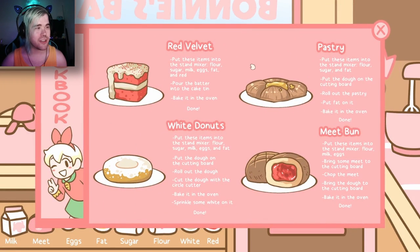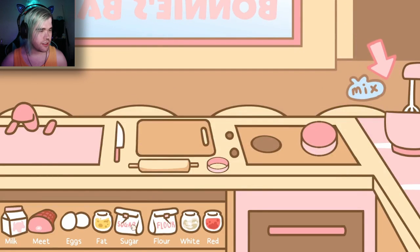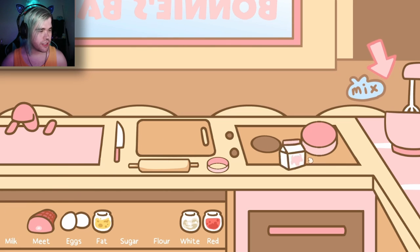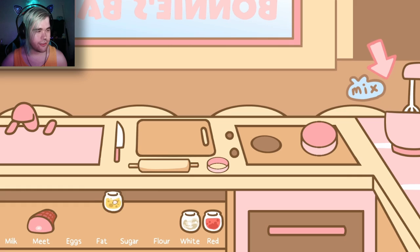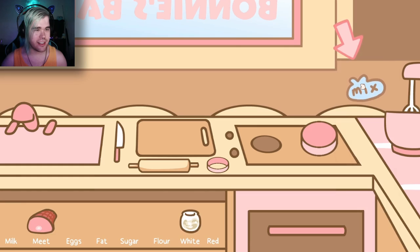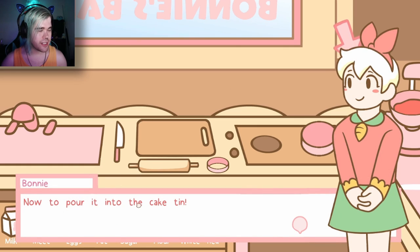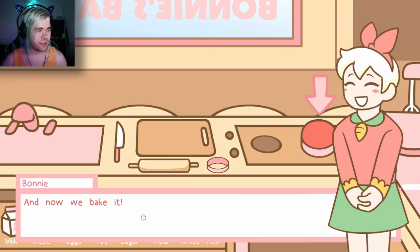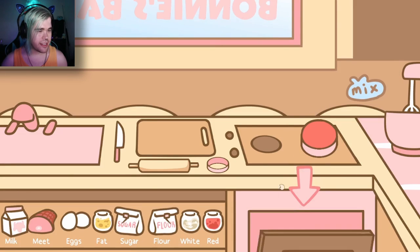Okay, I immediately forgot. Flour, sugar — well that was sugar — flour, milk, eggs, fat, and red. Now to mix it up. Now to pour it into the cake tin. And now we bake it.